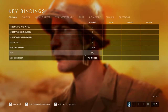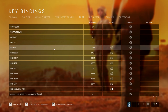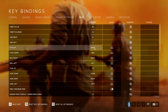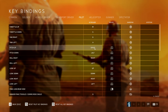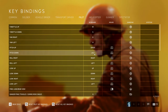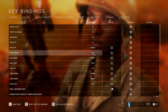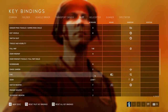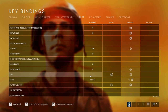Coming over to key bindings — first things first, you're going to want to bind pitch up to space bar. This allows you to keep pitching up in a dogfight at maximum sensitivity without having to scroll your mouse across the pad repeatedly. Similarly, I bind pitch down to left alt — you don't need to pitch down as much as you pitch up, but it definitely comes in handy. Don't forget to unbind fire from space bar, because otherwise every time you pitch up you'll also fire your cannons, which is not useful.